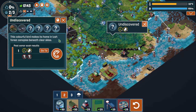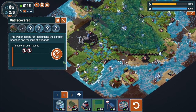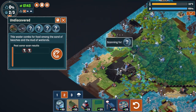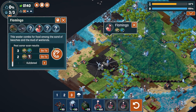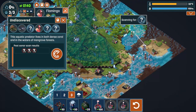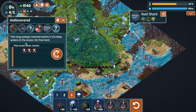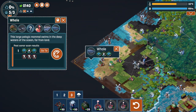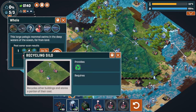We need to recycle those first. This wader comes for food among the sand of beaches and the mud of wetlands, so it should be around here. Scan that - flamingo, we got a flamingo back! This aquatic predator lives in both dense coral and the waters of mangrove forests - reef shark, and that should be there. This large pelagic mammal swims in the deep waters of the ocean far from land - the whale. We need to recycle everything, but for recycling we'll need around 50 of these and we don't have anything.